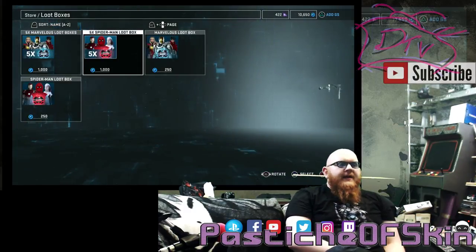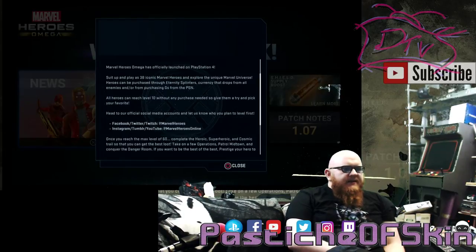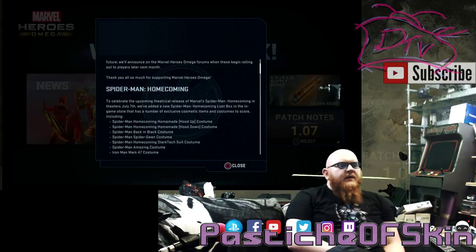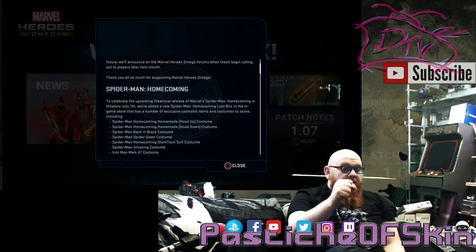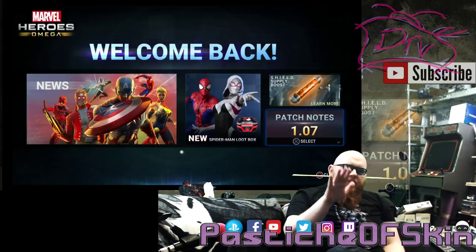Because of the upcoming Spider-Man Homecoming movie, they've included a Spider-Man loot box with a few skins hidden behind it that you can't get otherwise. The costumes specifically available in the Spider-Man Homecoming box are: Homemade Hood Up, Hood Down, Fireman, Back in Black, Spider-Gwen, Homecoming Stark Tech Suit, Amazing costume, Iron Man Mark 47, Hollow Stark Flourish, Spider-Man Logo Flourish, and the Vulture Wings Flourish.